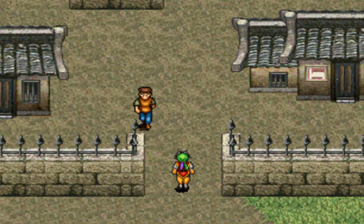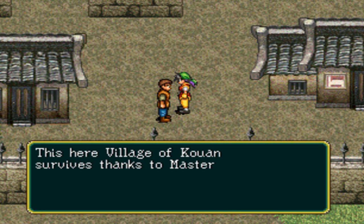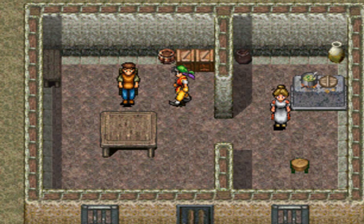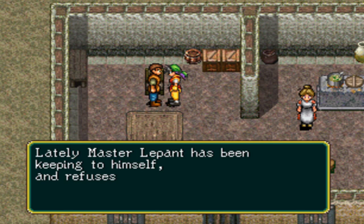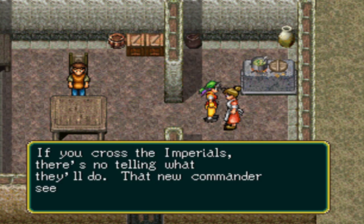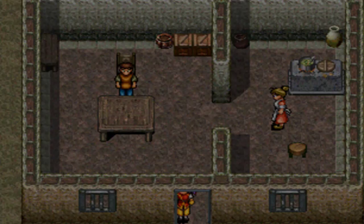Kuin. This village of Kuin survives thanks to Master Lepon. Yet that new military commander — who do you think it is? It's somebody you're probably not going to like. Lately, Master Lepon has been keeping to himself and refuses to see anyone. If you cross the Imperials, there's no telling what they'll do. That new commander seems pretty mean too. It looks like Kryn is here — going to Lepon's mansion?